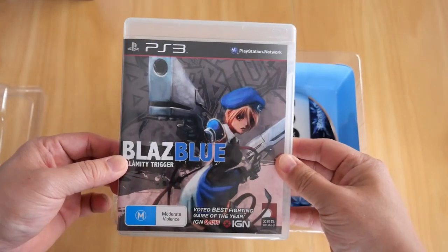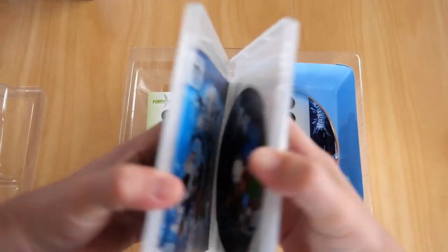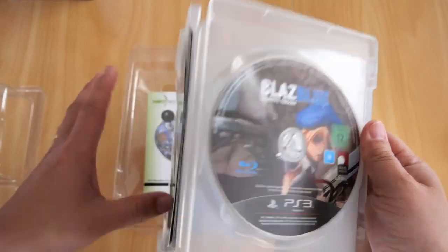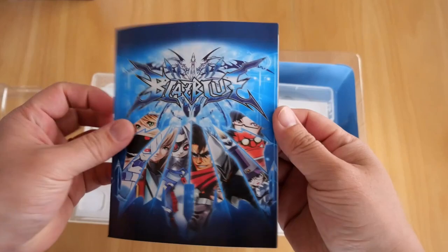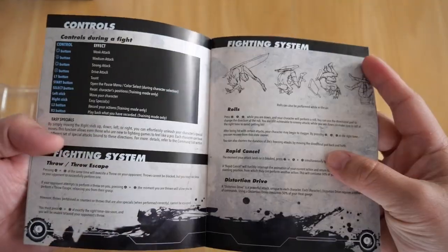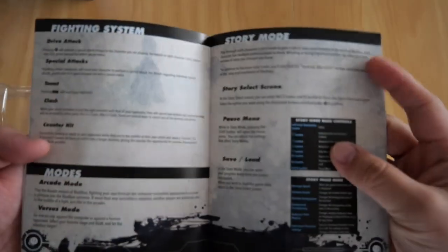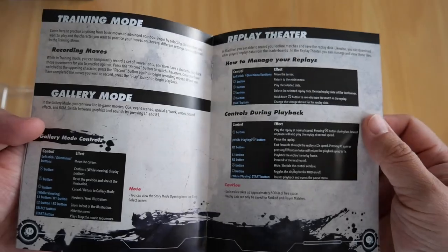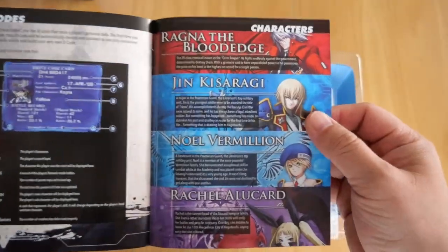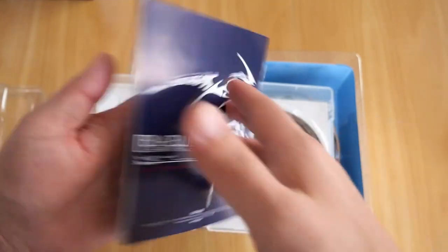First things first, the blu-ray case for PS3 BlazBlue Calamity Trigger — there it is. There's the back cover. If we open it up, obviously you get the PS3 blu-ray disc and the booklet. Now most games nowadays don't get these types of booklets. You've got the table of contents, controller layout, story, game screen, controls, fighting system, roles, rapid cancel, more fighting systems, astral heat, guard libra, counter assault, modes, story mode, training mode, gallery mode, rank match network mode, match results, ranking, key decodes, a page on the characters, credits, warranty, and there's the back. So that is the blu-ray disc.